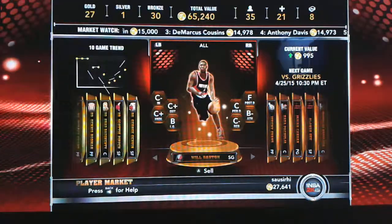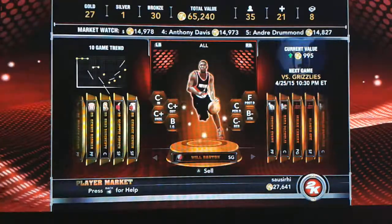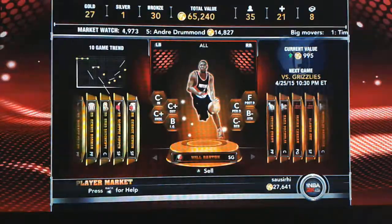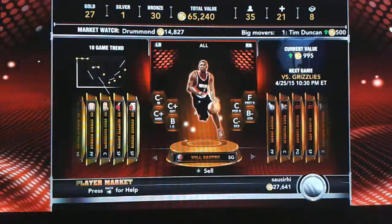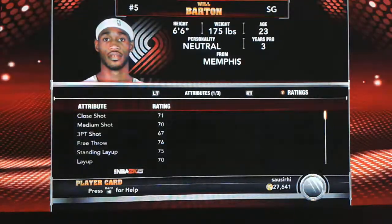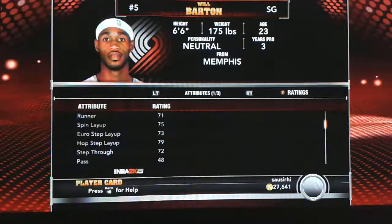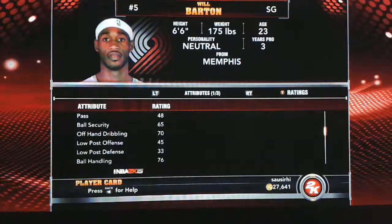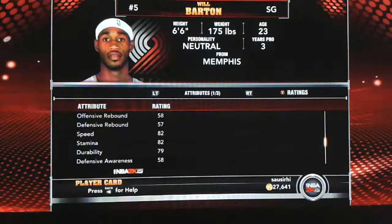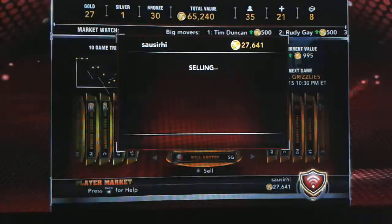Will Barton is another great shooter. If you guys are starting out, I definitely recommend Will Barton and Wayne Ellington as your shooting guards — start Wayne Ellington, get Will Barton from the bench. He's got a 67 three-point shot, but I got his shot down and was making threes, so don't pay much attention to the 2K ratings. He's got really good speed and stamina.